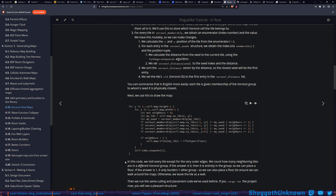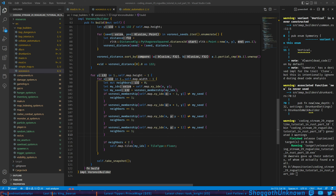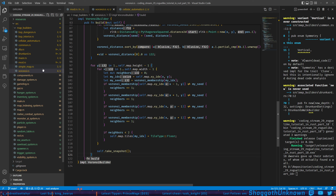From the tutorial: in this code we visit every tile except the very outer edges. We count how many neighboring tiles are in a different Voronoi group. If the answer is zero it's entirely in one group so we place a floor. If it's one it only borders one other group so we also place a floor to ensure we can walk around the map. Otherwise we leave it as a wall. Then we run the same culling and placement code we've used before.